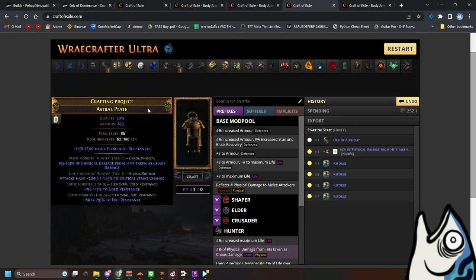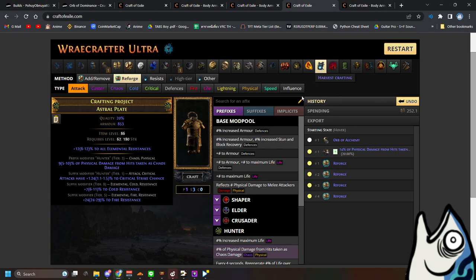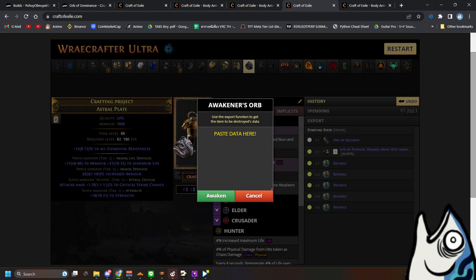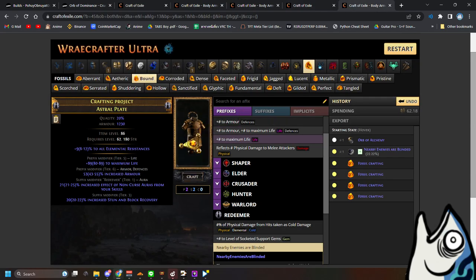Or if you have your own hunter chest, you can craft with it — it will always be guaranteed to have the attack modifier. Now you will combine this one into this one.